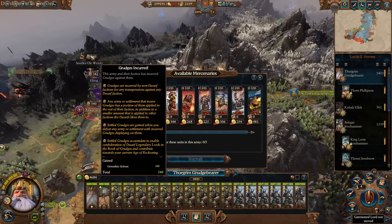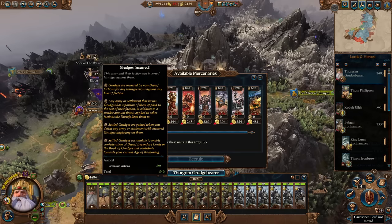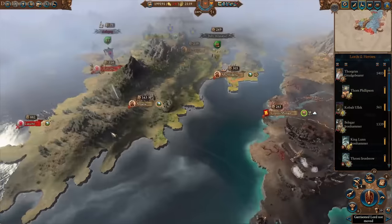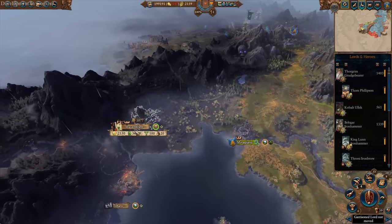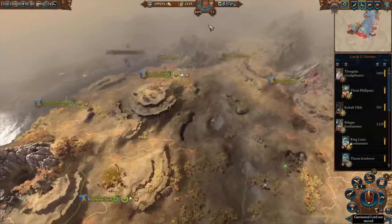You'll always see the grudges incurred above their heads, showing the amount of grudges you obtain from a certain battle. It scales depending on how hostile they've been toward you. For example, going over to Wurrzag you can see 882 grudges, and certain settlements give significantly more — for example the pesky Skaven give 1,077, which makes perfect sense.